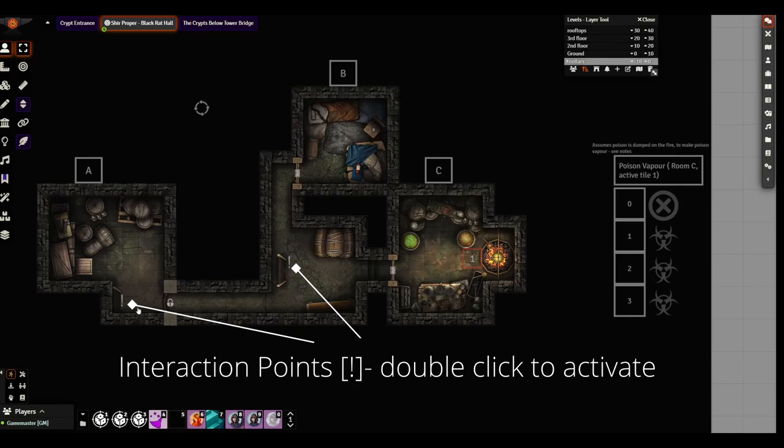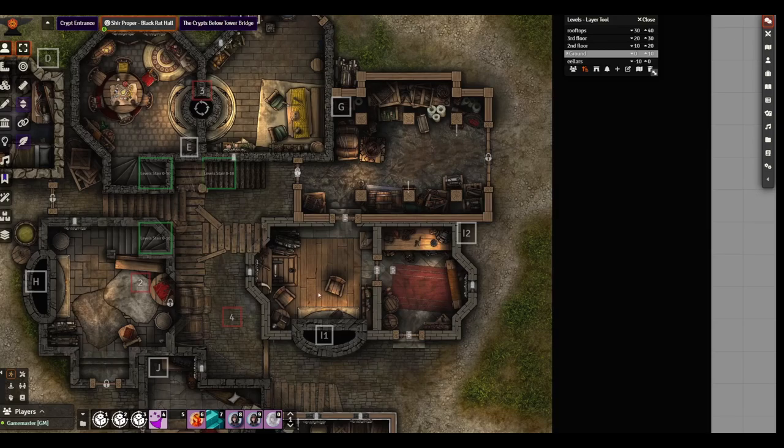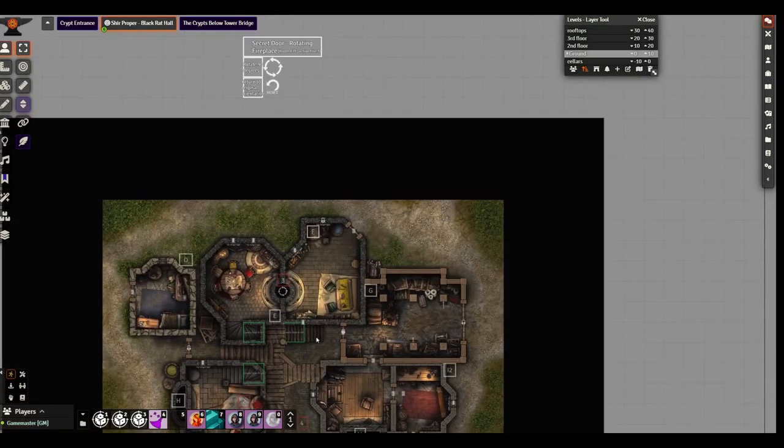The ladders in the basement are equipped with interaction points, so any token that double-clicks on them will be elevated into the next level, which is the ground floor. Starting on the ground floor, there are a few items here.